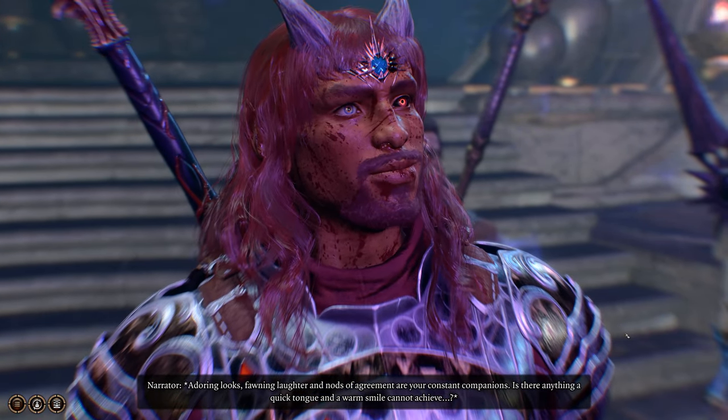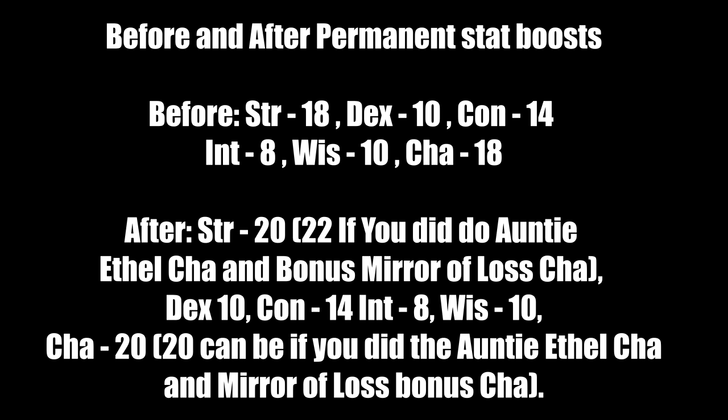Before permanent boosts at level 12 cap: Strength 18, Dexterity 10, Constitution 14, Intelligence 8, Wisdom 10, Charisma 18. After all boosts: Strength 20 (or 22 with Auntie Ethel's charisma item plus Mirror bonus), Dexterity 10, Constitution 14, Intelligence 8, Wisdom 10, Charisma 20. This build will have both Strength and Charisma at 20.